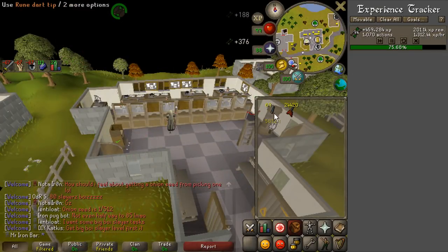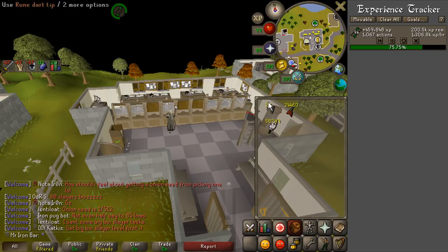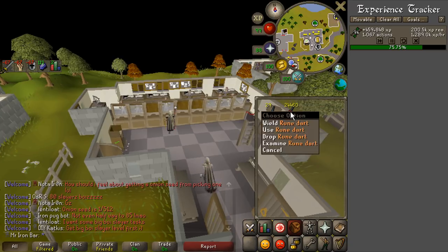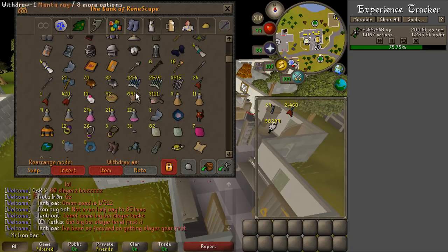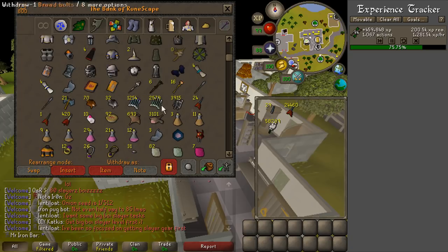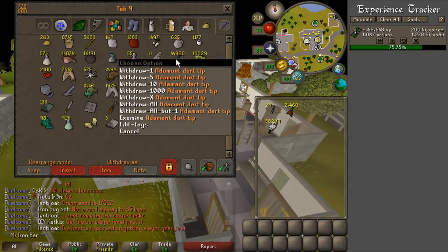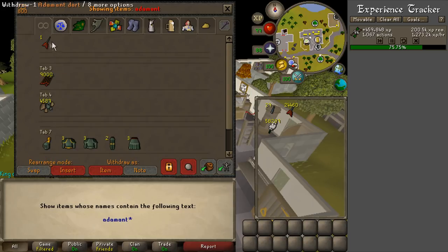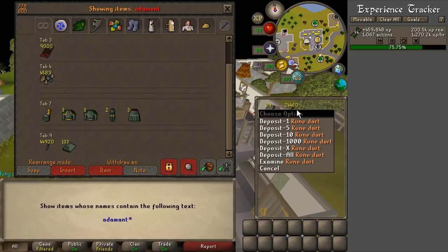I am done making my rune darts, stopping at 24,000 — saving a few tips for master clues. That was intense. 459,000 smithing experience was gained in basically about 20 minutes of time. That was a ton of clicking, but well worth it. I am very excited to go back to raids with these. I still have a ton of adamant dart tips I could use for backup, so I am definitely all set for ammunition for the blowpipe.